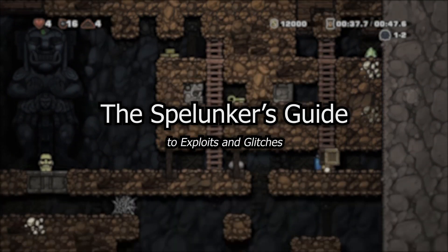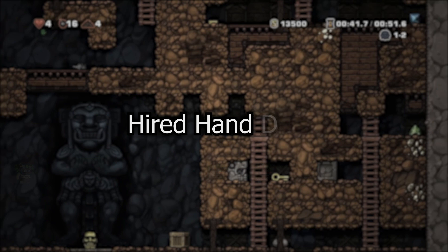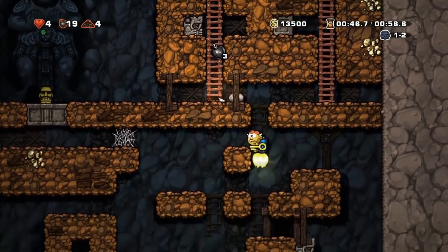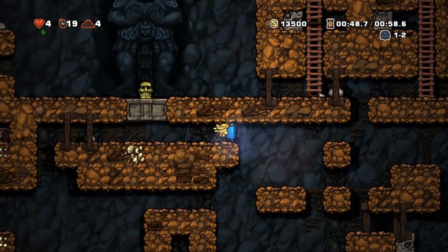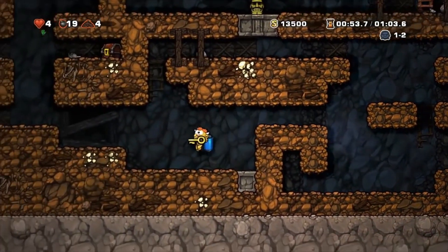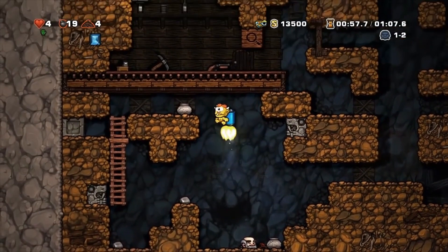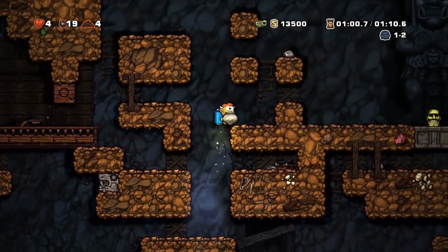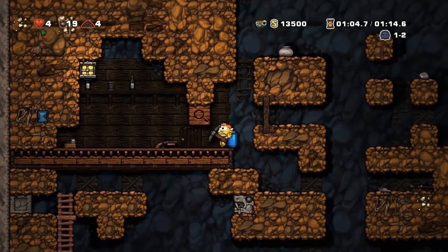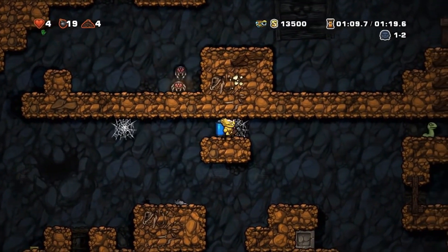Welcome to the Spelunker's Guide, where we break down bugs and glitches in the indie masterpiece Spelunky. I'm Contramuffin — let's get started. The Hired Hand dupe falls into a category of exploits called the Collision dupe. Every exploit within this category has been known since 2016, making them some of the oldest exploits known to the community. The Hired Hand dupe in particular is so old that there is no clear record of its discovery, so its discoverer and the date remain a mystery.